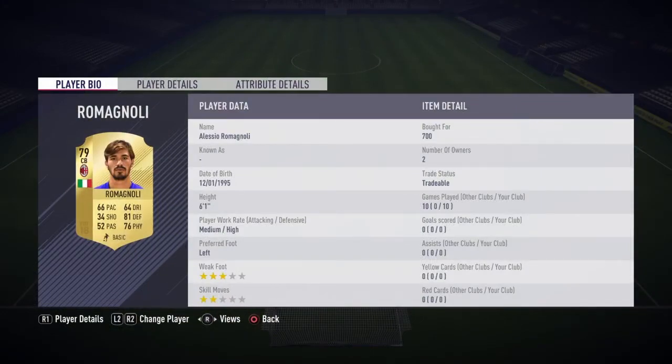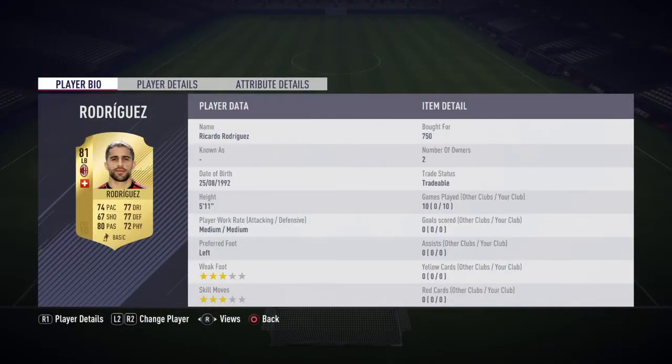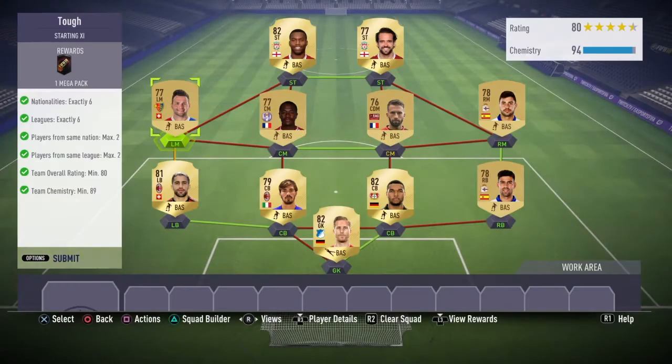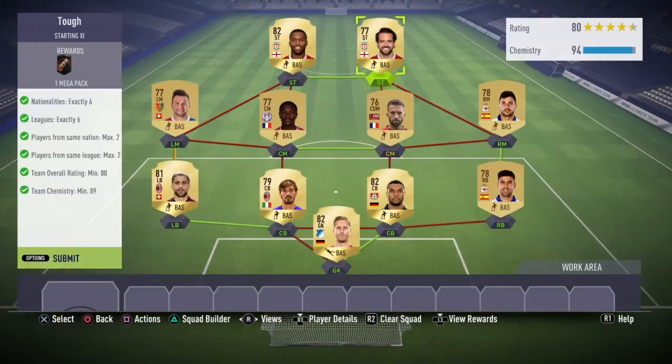Down here we've got Romagnoli — and I'm just going to say I pronounced that right — 700, 750 for Rodriguez, 500 for Stefan, 850 for Sturridge, and 700 for the first donor. You do need loyalty, so you need to use the loyalty glitch. If you don't know how to use it, put it in the comments and I'll make a video on it soon.